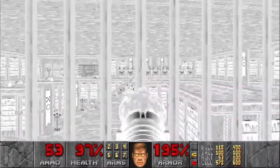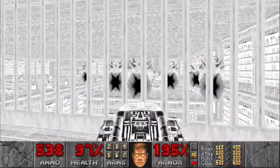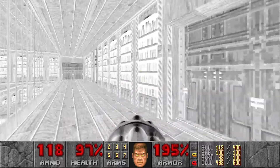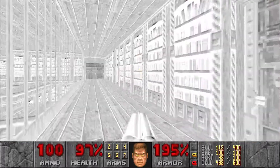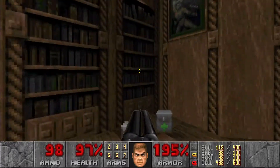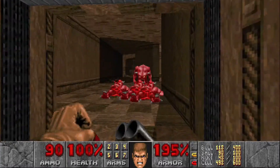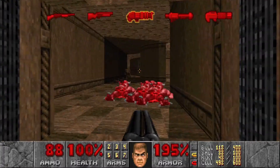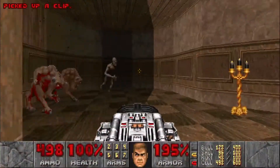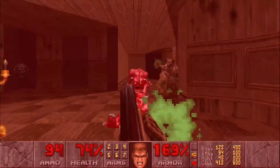Head inside — we're going to get trapped and a bunch of cacodemons are going to appear, but with the invulnerability we don't have to worry about them. Once they're all dead just wait for this door to open. You shoot that target over there and this will open. There are a bunch of pinkies in here. Stay back because there are hell knights and an arch-vile back there — clear the pinkies first, then go straight for that back corner to take out the arch-vile, and deal with everything else from there.